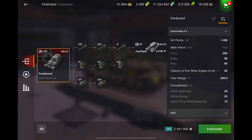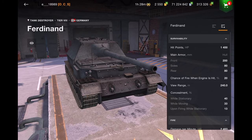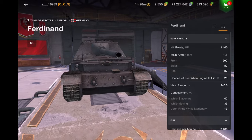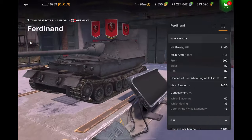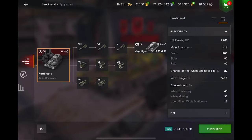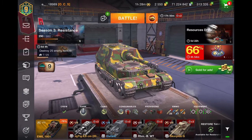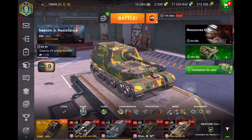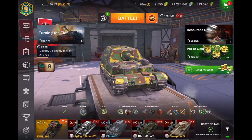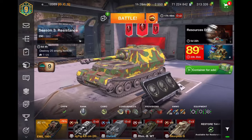This tank is similar to the German Ferdinand. In fact, in real German history, it's an upgrade of it. When it was first deployed at the Battle of Kursk, the Ferdinand did not have a forward-firing machine gun. After the Battle of Kursk, they redid them and added a forward-firing machine gun — you can see it on the belt on the Elephant. It was at that time, when they did that remake, that they actually named it the Elephant.